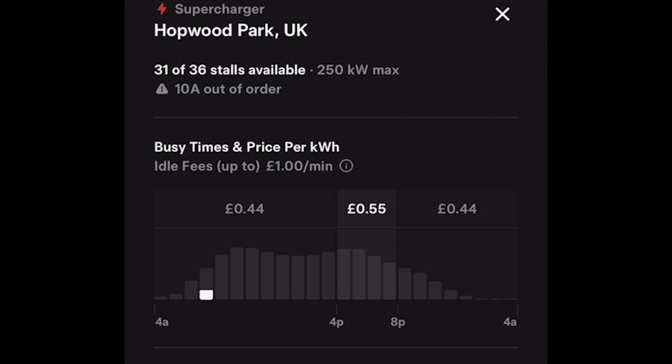This site has 31 of the 36 stalls available, one of them is out of order. It tells you the price information as it changes over time, and it also shows you the popularity of that site. The popularity is useful because it tells you when you're most likely to have to wait, and other times when it's going to be very easy to get on.